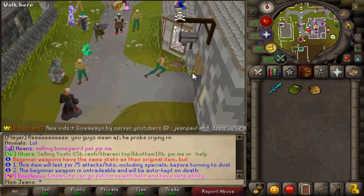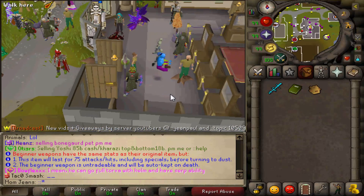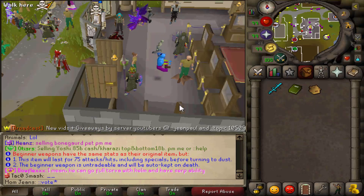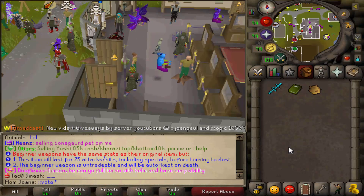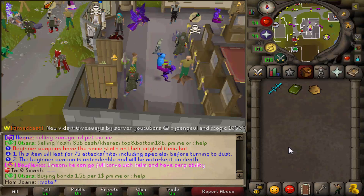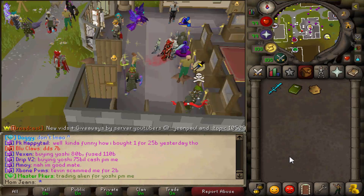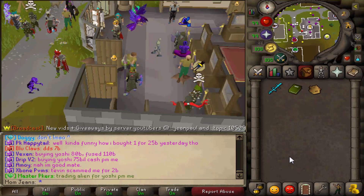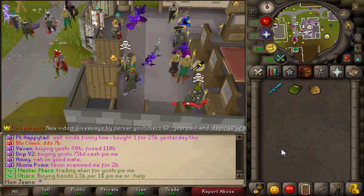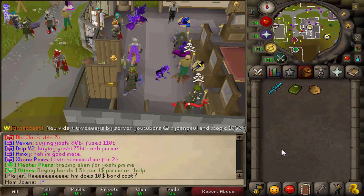Our very first task we want to do is go ahead and vote. That's super simple. We're gonna go ::vote and I'll show you why that's so easy to do and why it's going to give you so much money to begin. So as soon as you click ::vote, it's gonna take you to a side page on SpawnPK's website where you can vote on four different sites. Once you vote on those four different sites - it literally takes like two minutes - you're gonna do ::claim.